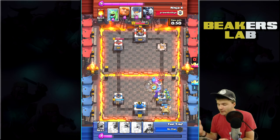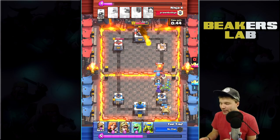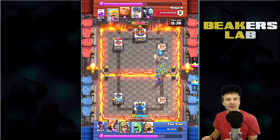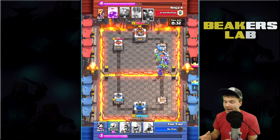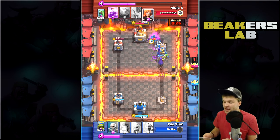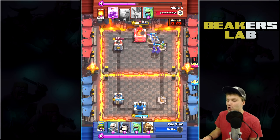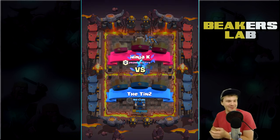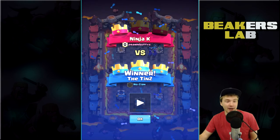He had a couple of Goblin Huts down — I think that's a good idea, because even though it's level one, it creates level three Spear Goblins. That's a way of using his level one cards as best he can. Right here, a level six Valkyrie — so much higher than anything Tin has. He takes it out, gets a nice push together, and that guy definitely made a mistake using the Fireball on the tower — now Tin has a huge rush going and no Fireball to counter it.